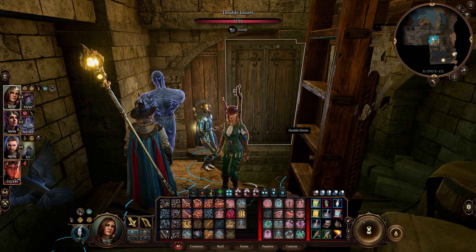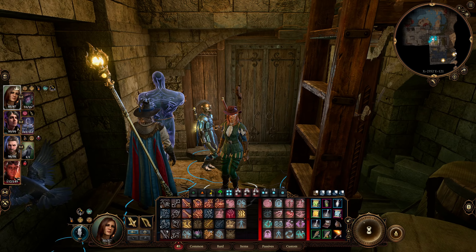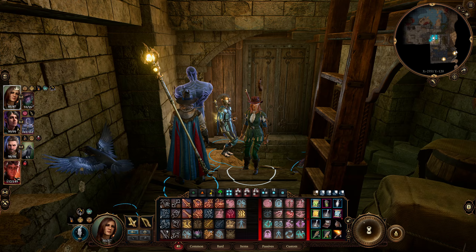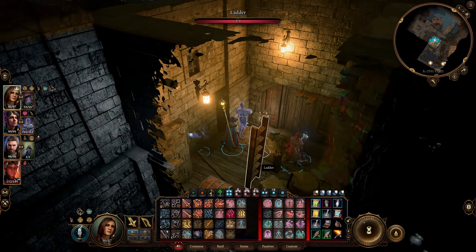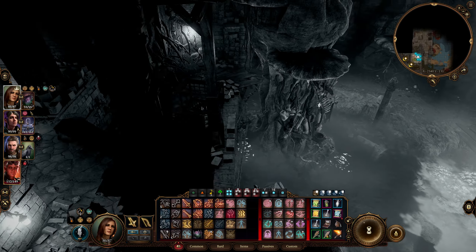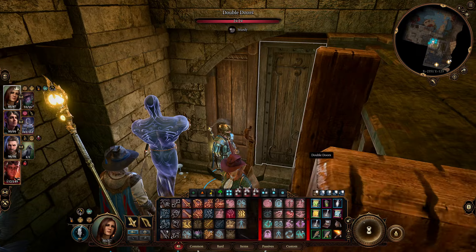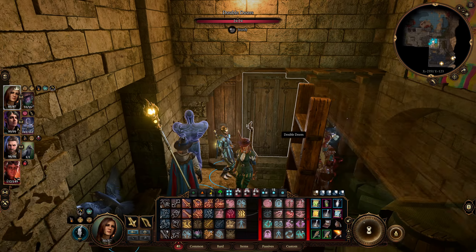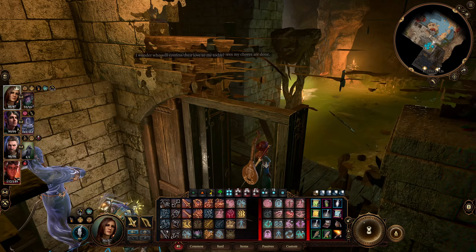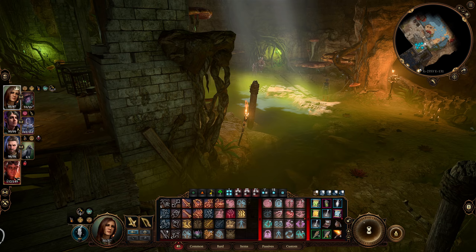Hi everyone, and welcome back to Baldur's Gate 3. In Act 1 we fought Auntie Ethel the hag, and just like a bad habit, she is back in Act 3. We are on the doorstep of her lair, and we have got another opportunity to take her down once and for all. Why don't we go see what lies in store for us? I remember those red flowers from Act 1.